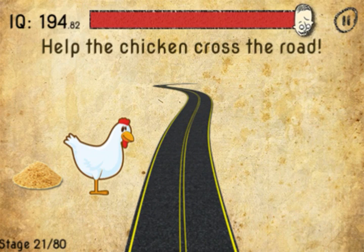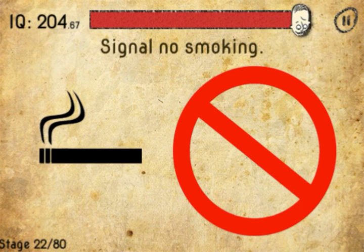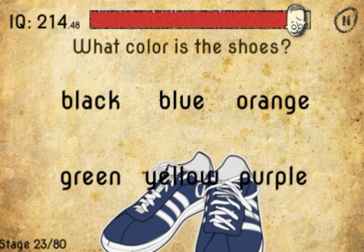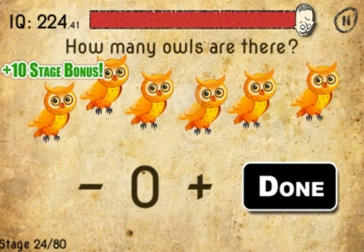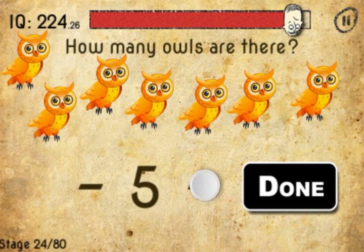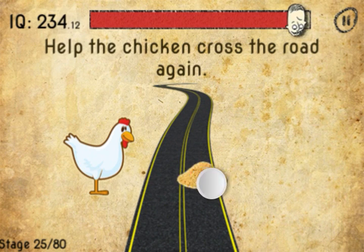Now we're up to the final stage — help the chicken cross the road. You're going to take the road and move it beside him. To get rid of the smoke, just get rid of that. Tilt your device down, and you can see the pair of shoes is blue. Move this one — there are actually eight owls. Then move the rice across the road and the chicken will follow.